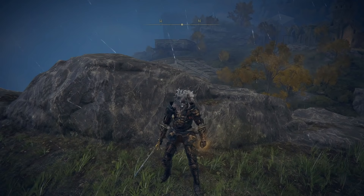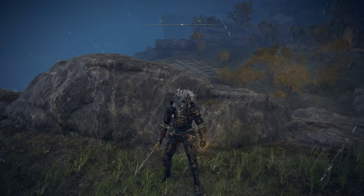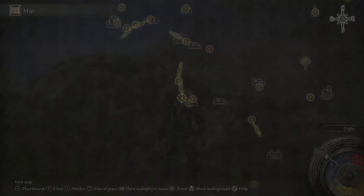At the First Step, you're going to see a character called White-Faced Varre. He is going to give you a quest that gives you the Bloody Finger. Not only that, you can make your way to Mohg and farm runes and all that sort of stuff — he opens up a lot of opportunities.